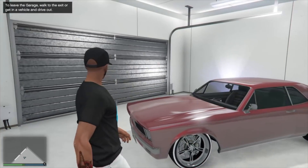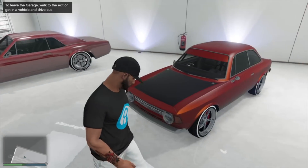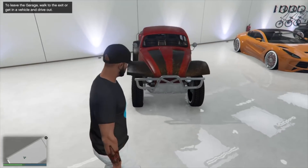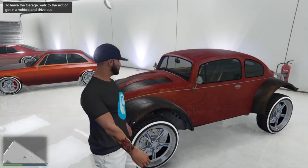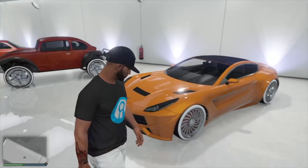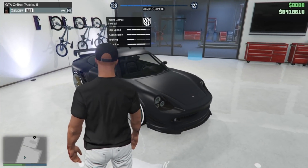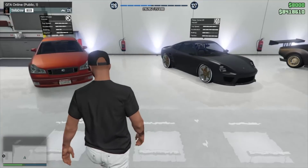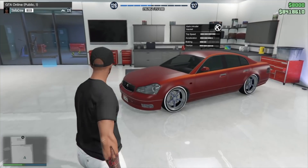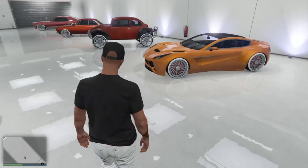Now we're going into the fourth garage in Eclipse Towers apartment number five. We've got a red on black Tampa, a two-tone worn red and black on a blue wheel Michelle, a BJ Injection, an orange on orange 770, a black on gold Comet, and a matching Comet SR - love the way those look. We also got the Intruder on that same red and blue.